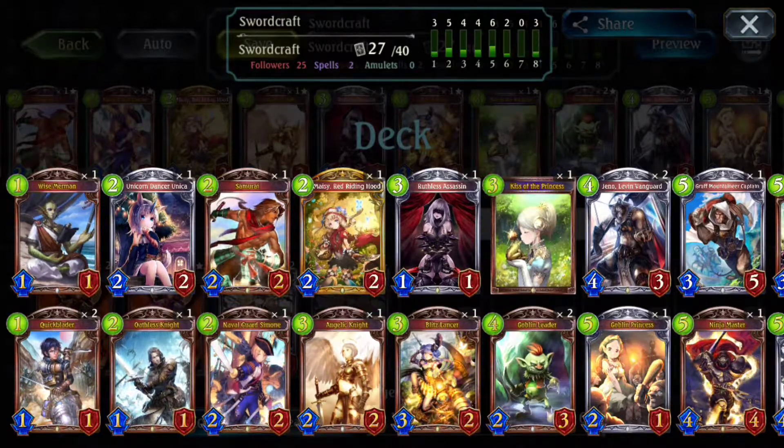The first thing you'll notice with the deck is that it has a lot of 2-drops. When you're playing Draft, you want to try to draft as many 2-drops as possible, but you have to take some consideration for what the partner card to that 2-drop is. Generally, I like trying to get 2-drops and 4-drops at the same time.